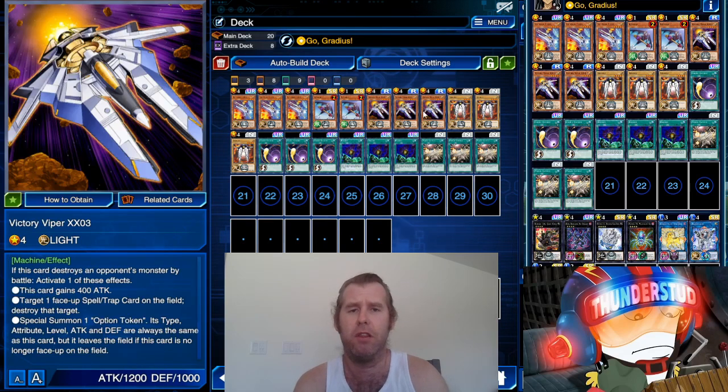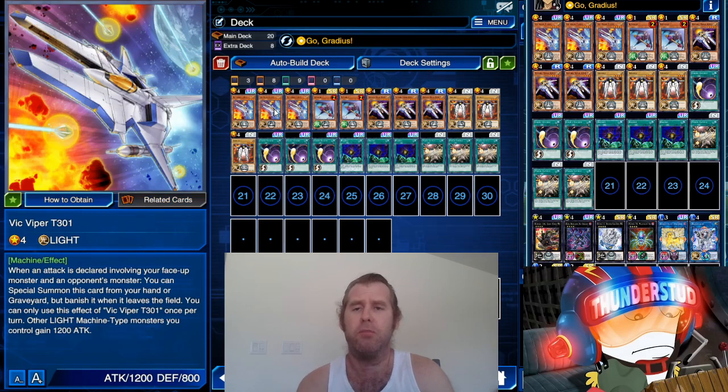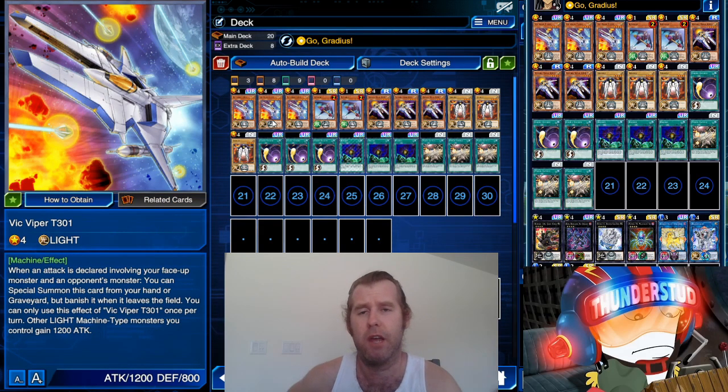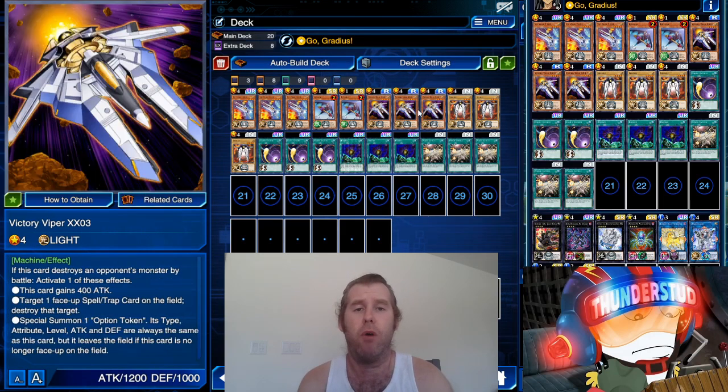Now we have actual copies of Vic Viper T301. Gradius is light machine, and big Victory Viper is light machine too. With this monster out, they go from 1200 to 2400. This monster doesn't do it for itself so it stays 1200 — kind of a ripoff. But if there's two on the field they'll do it for each other and both be 2400, or one monster will be 3600.